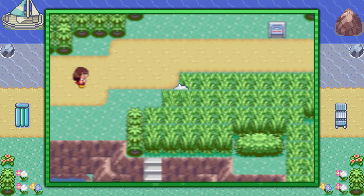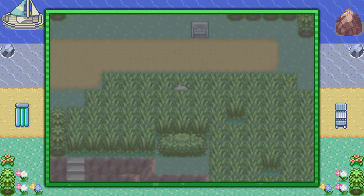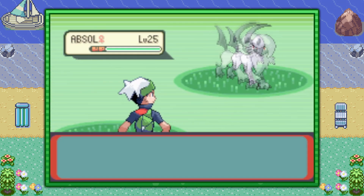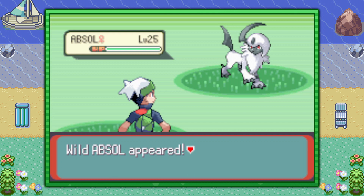Over here you'll find some very tall grass and in this tall grass you have an 8% chance of finding an Absol. So think about it — one in every 10 or 11 you should be able to find one. Just stick to it; maybe 20 minutes and you should get one.